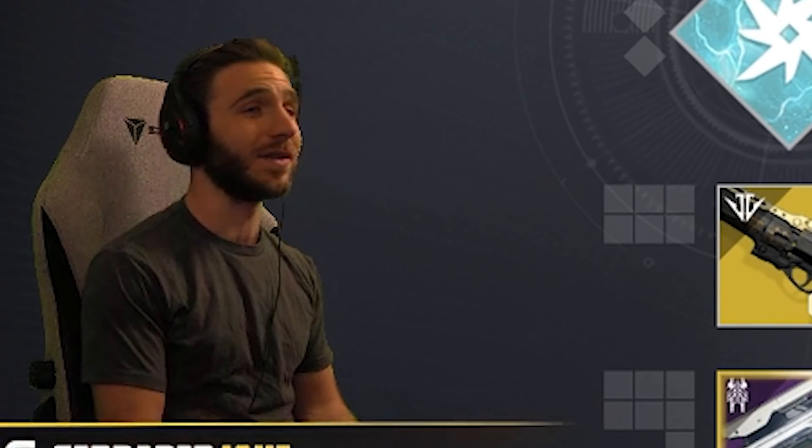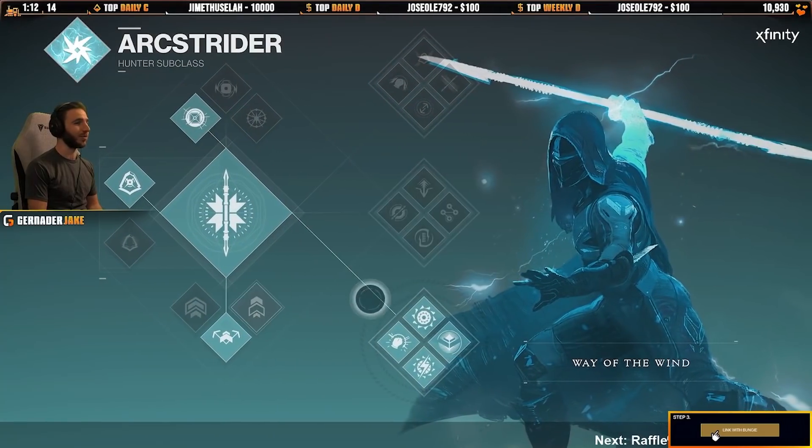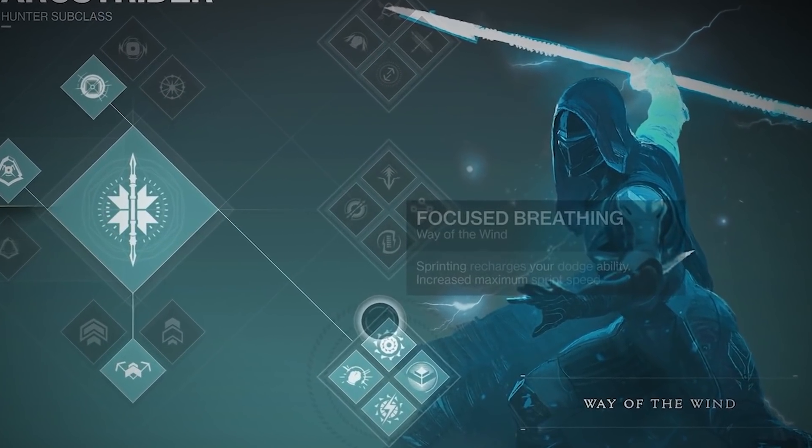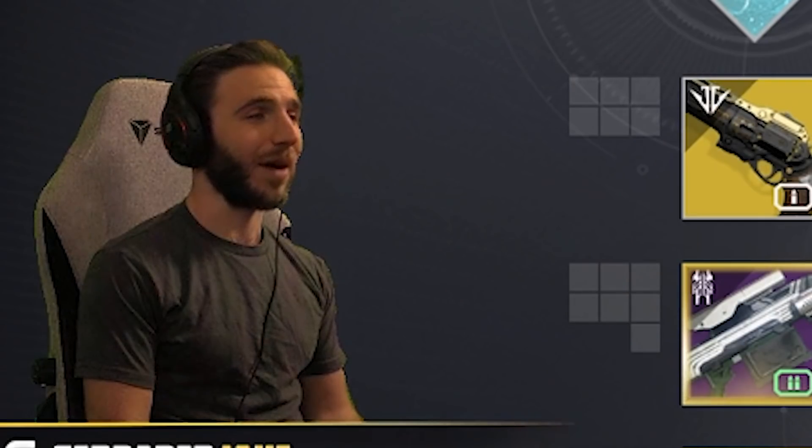I am currently messing with a double skip grenade, Shinobu's Vow, Bottom Tree Arc Strider build. Let's kind of work through why we're using this real quick. It's going to be nasty, and I'm having a lot of fun with it already.